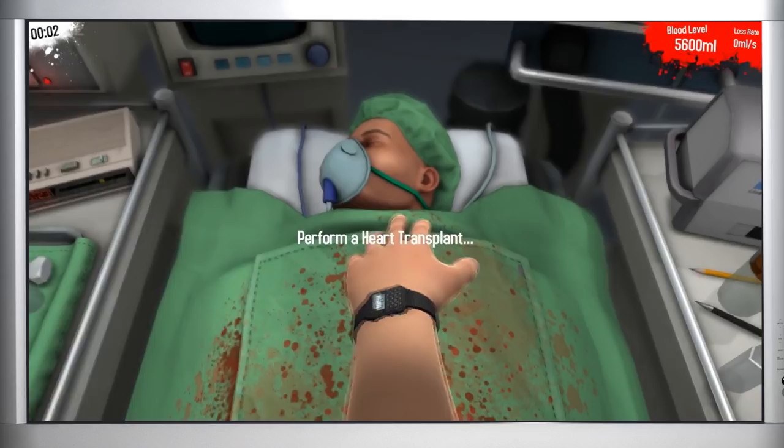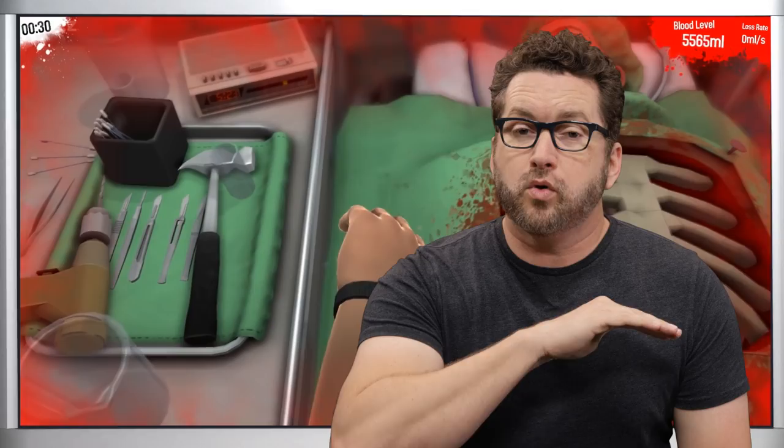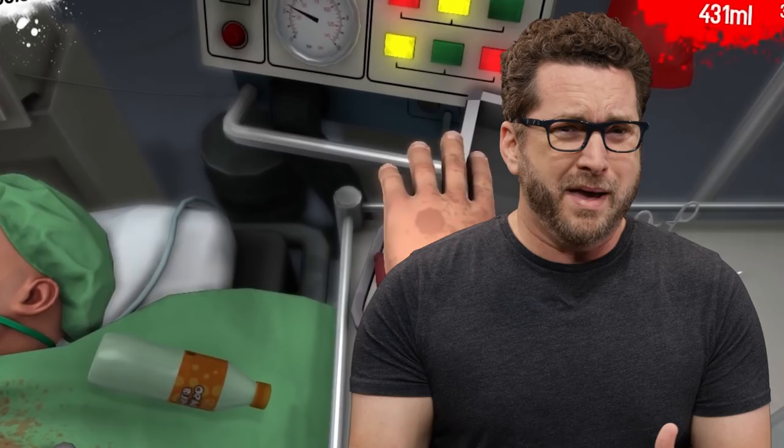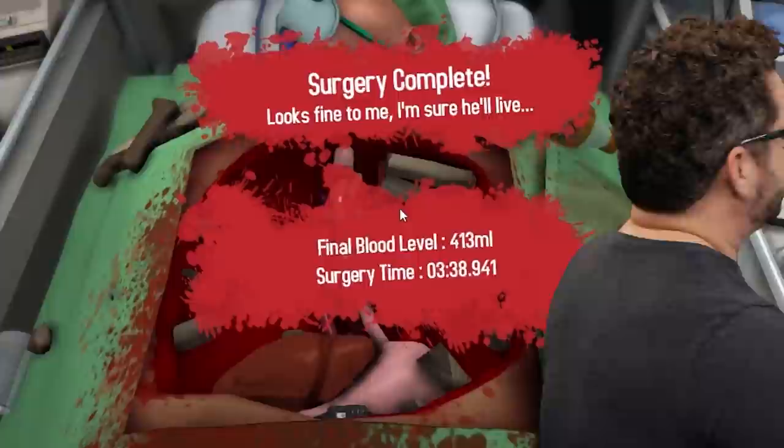What you're about to see contains graphic content. Viewer discretion is advised. Simulation games are a great way for a player to experience a job or an activity they would normally never be able to do. In Surgeon Simulator, players took on the role of a doctor who needs nerves of steel and a steady hand in order to save lives. But it's impossible for two people with no medical training to actually perform a heart surgery in real life. Or is it?